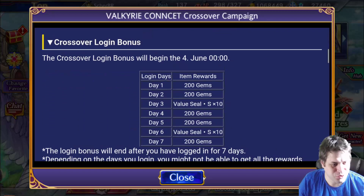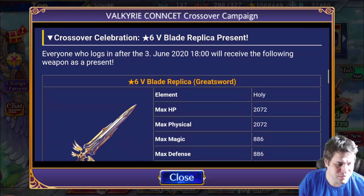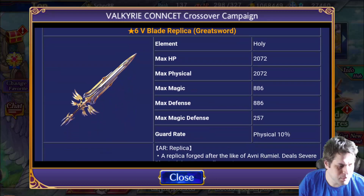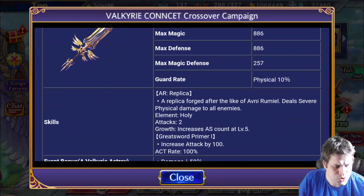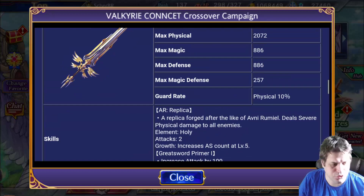So everyone will get this first one here. You can see there's only 1000 gems and 20 Valo Seals — the small one that gives only one point. And then we have this blade replica. This one was given to everyone from the gift box. It's an interesting weapon because it has good status. They are not the same as the current premium weapons, but it has average status. It is a severe type of damage and we can get the remaining copies to increase the actual skill damage to level five, so it means that it's a free weapon.